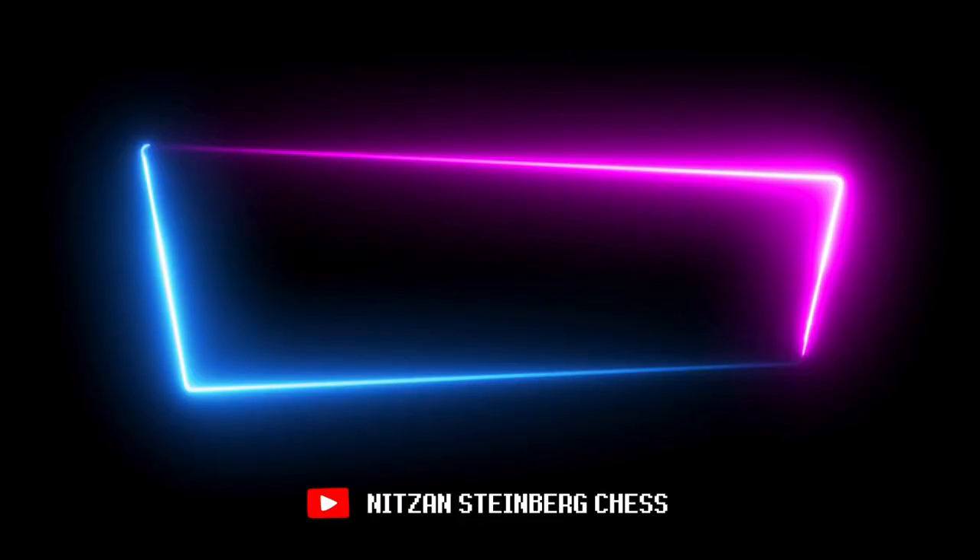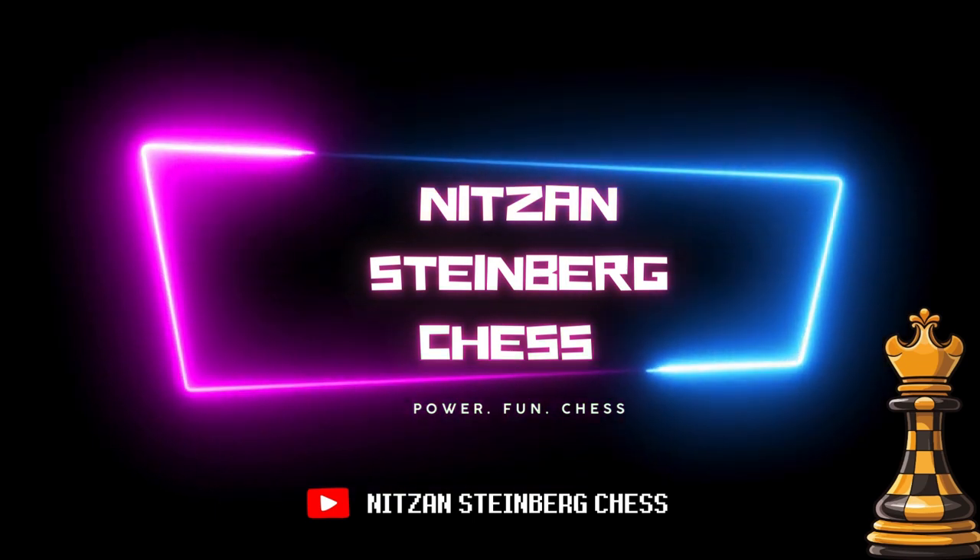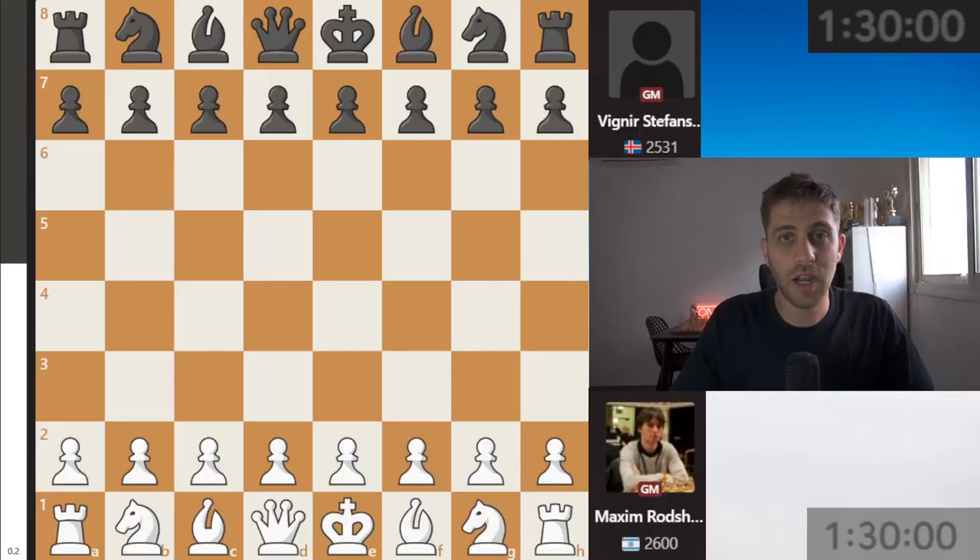Israel against Iceland, round number seven of the Chess Olympiad 2024. Hello everyone and welcome back, my name is Nitzan Steinberg, your chess grandmaster here from Israel. Today we will watch together round number seven of the Chess Olympiad 2024, the match between Israel against Iceland. On the first board of our national team, we have our hero for today, Grandmaster Maxim Rochstein against Grandmaster Vijanir Stefansson from Iceland.